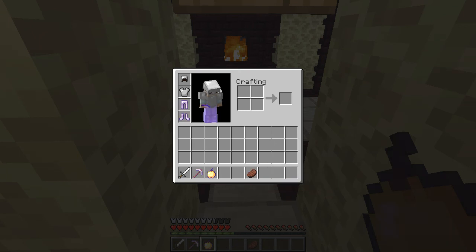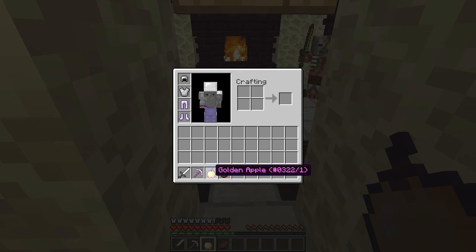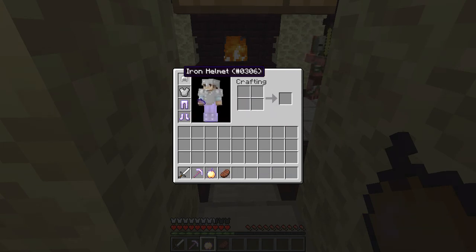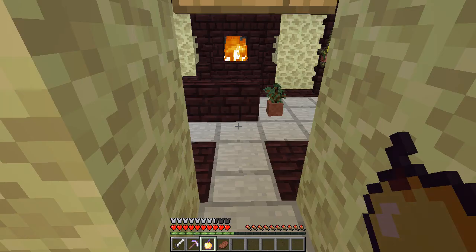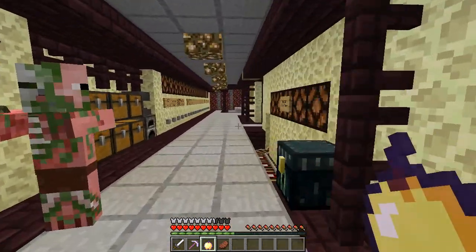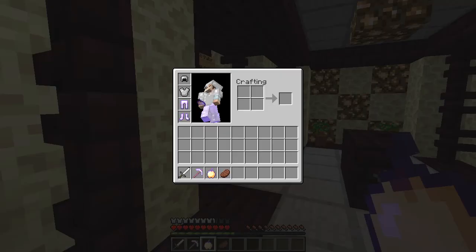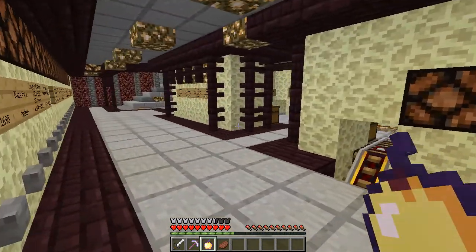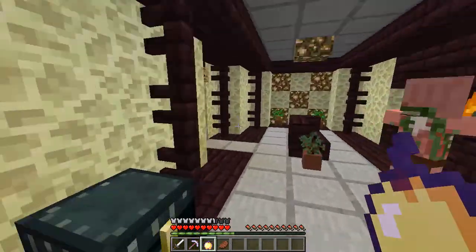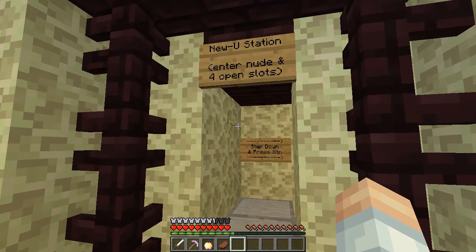Well, not everything popped on, but there we go. You end up with a little bit of food, a golden apple — this is the Notch apple — and a little set of armor. It's not the greatest, but it will at least give you a fighting chance in case you are staring down some pigmen. You also end up with a pick and a sword. So just a quick new you — get it? New you.